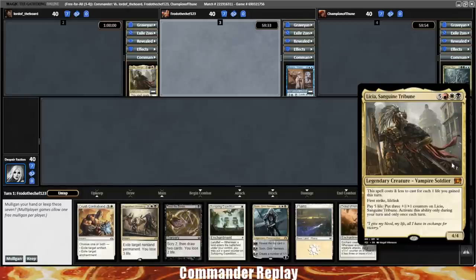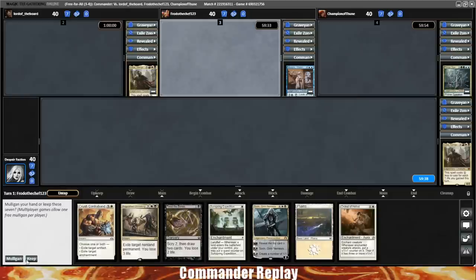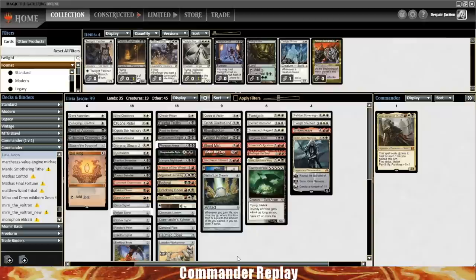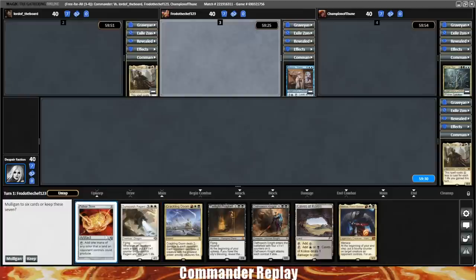Welcome back everyone, playing some Leisha Sanguine Tribune. Take a look at this opening hand — one land, we're going to mulligan that. Into also one land, we're going to mulligan that one too. A little bit worried about this deck. 35 lands in it, and it's got a fairly robust curve. I definitely want more than 35 lands in an average mana curve. Mulligan once again, going to six.